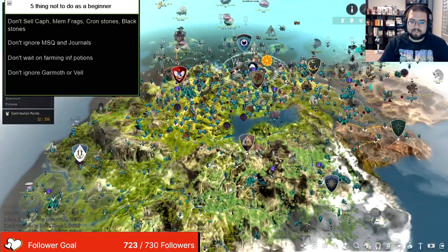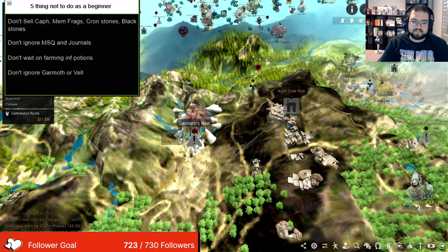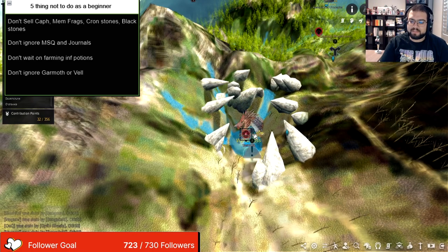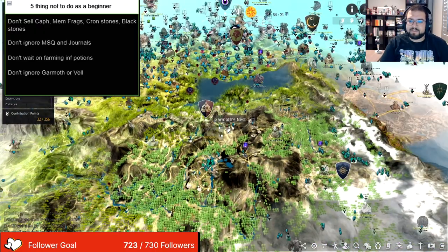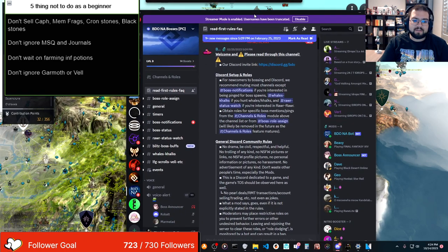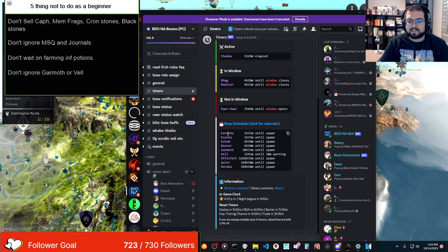Now for Garmoth — Garmoth is all the way by Dravenkroon and it's right here, literally called Garmoth's Nest. This big dragon spawns in right here, and you can do this boss three times a week — it will drop you a Garmoth's Heart if you're lucky enough. Now you're wondering when these bosses spawn. Well, there's a Discord for them — it's called BDO NA Bosses if you're playing on NA. I'll post it in the links. You go there, click on Timers, and it tells you exactly when the next boss is going to spawn. Right here, Garmoth spawns in 20 hours and Vell spawns in 22 hours.